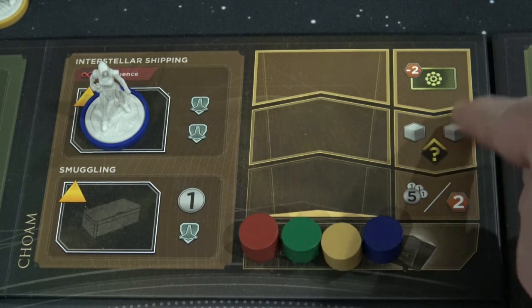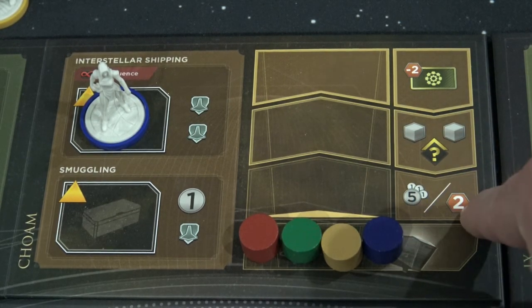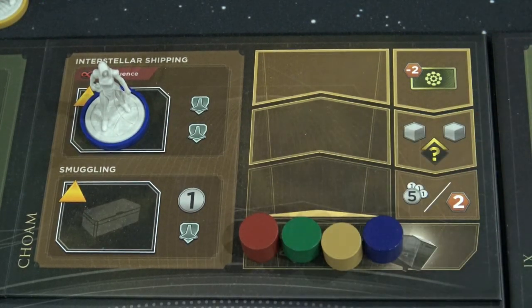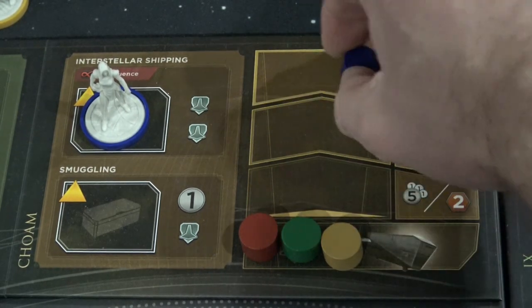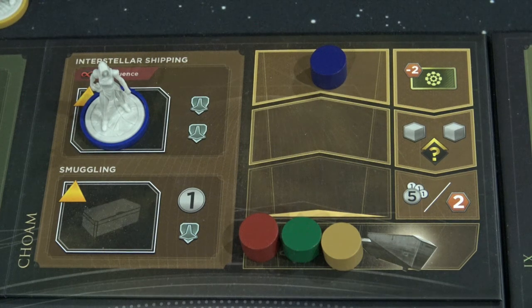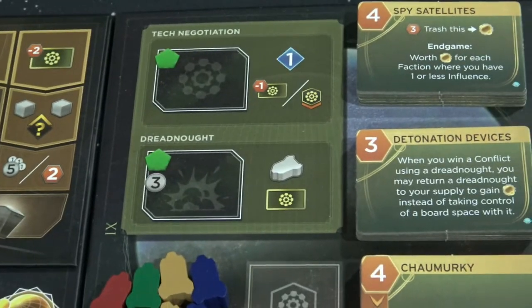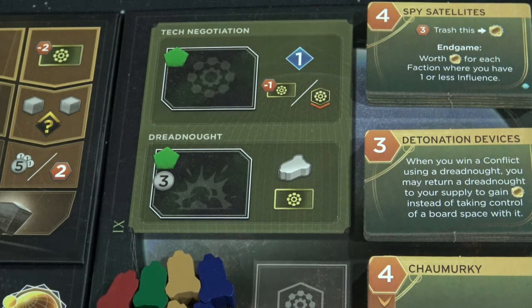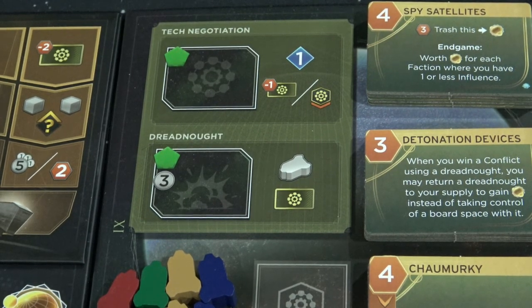This is an either/or, so you get either the Solari or the Spice. At the next location you're going to gain two troops and then you can increase your influence on any of the tracks one location. At the very top of this card is something pretty cool — this is going to be your ability to purchase Ixian technology at a minus two Spice discount. So you can purchase some of these tech upgrades at minus two. For example, the Spice satellite would only cost you two Spice as opposed to four.